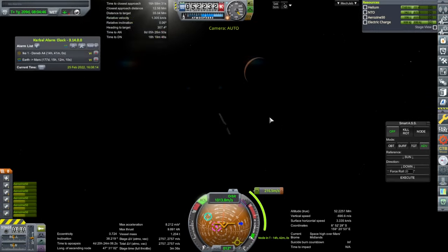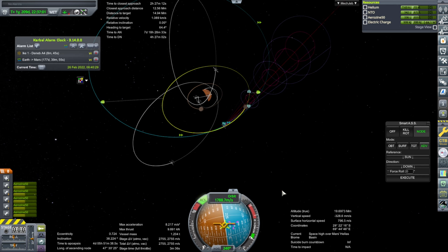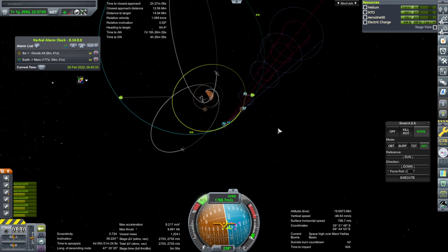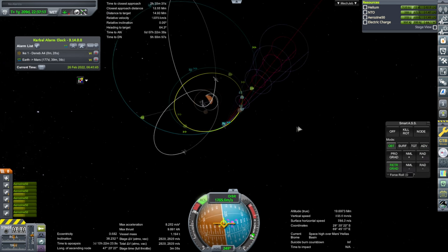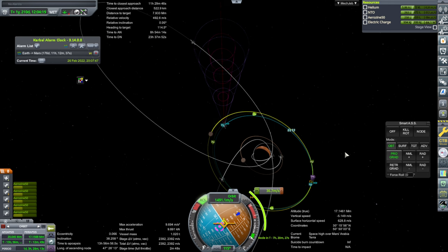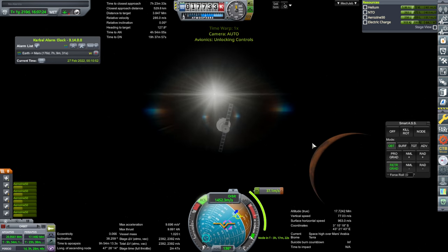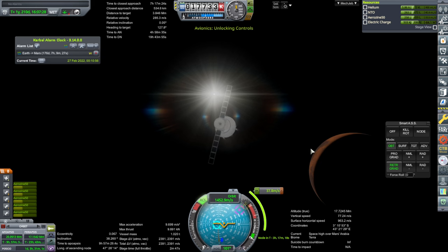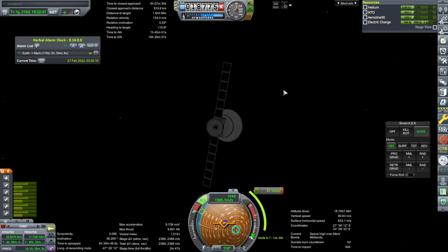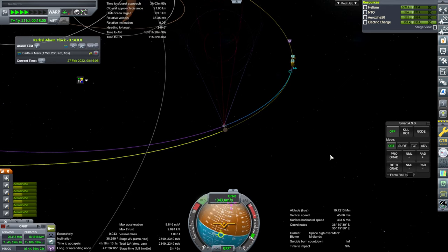Back to the Ike-1 probe. We're not so interested in this particular orientation — we just want it to have a very close approach distance. We'll have to catch up to it. Alright, we will do that. Uh-oh — electric charge. Turns out every burn we do happens to have our rear end facing the sun. Remember: no time warping when close to the surface of Deimos or Phobos.